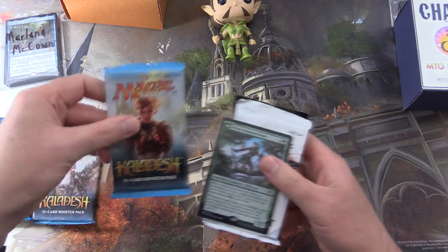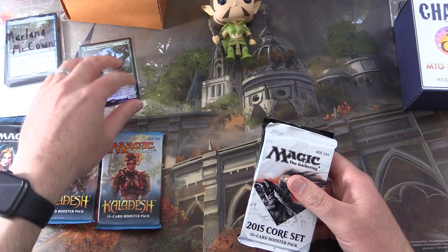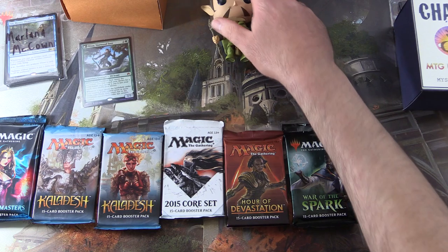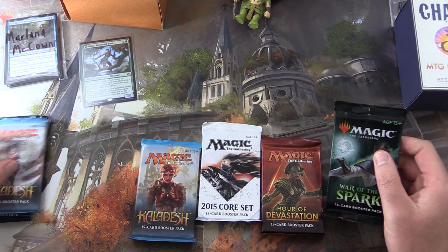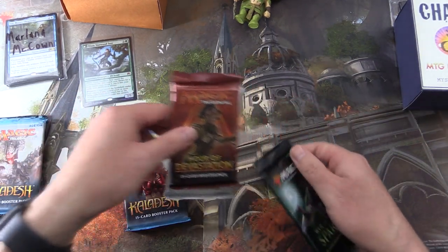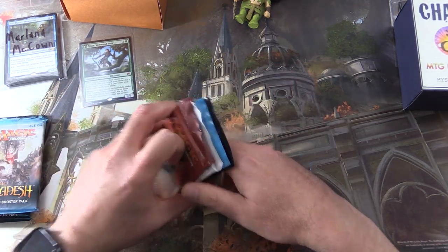Some nice packs today: Ultimate Masters, Kaladesh — two packs — a foil we'll take a look at momentarily, 2015 Core Set, Hour of Devastation, and War of the Spark. This is how we do the pack blessings. We'll go like so and get our vegetables out of the way first, mix things around.